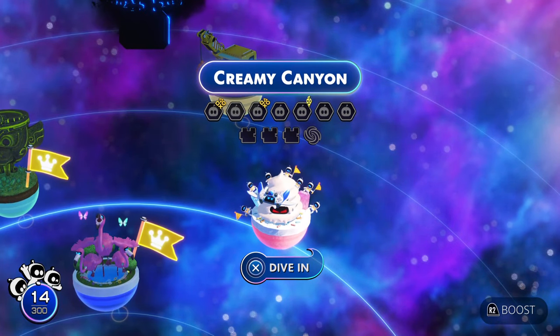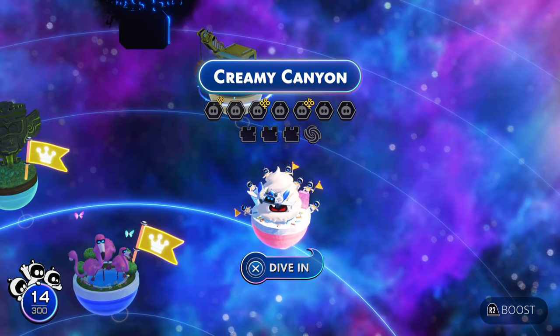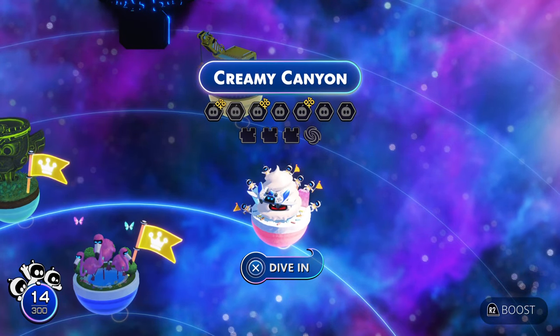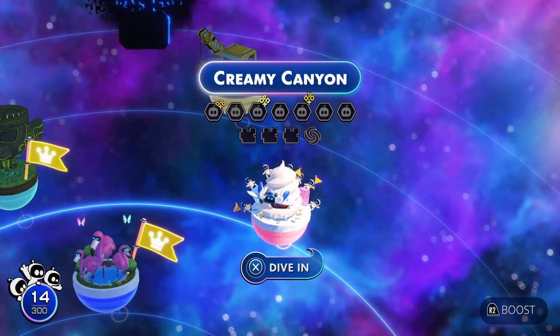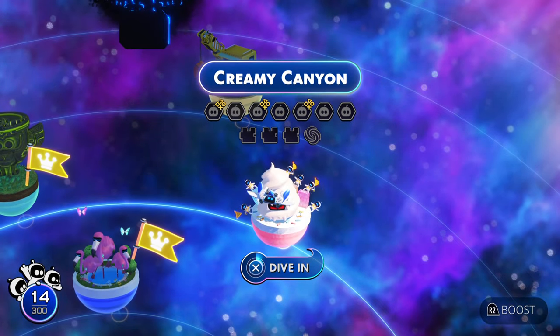What is up guys, Matt from Skullbusters and today we're on Astral Planet. It's going to be the Creaming Canyon, all bots and puzzles and the Lost Galaxy Hub mission. So let's go and do this.